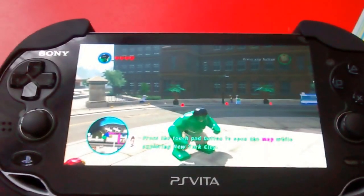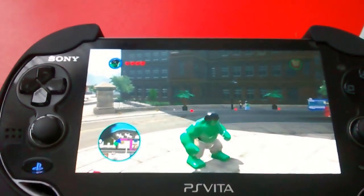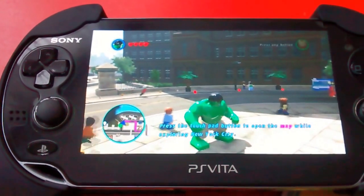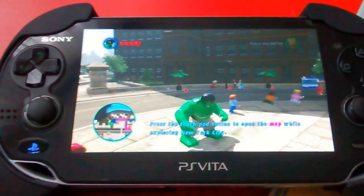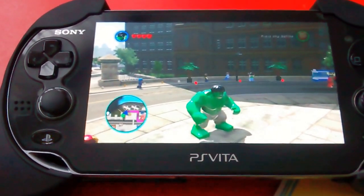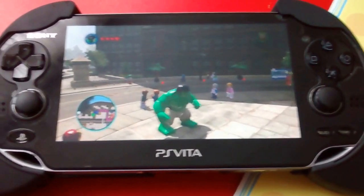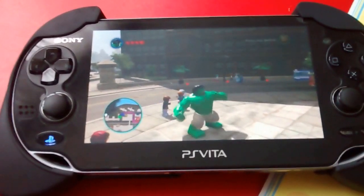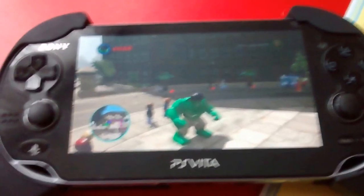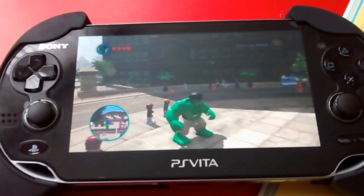That is literally my only problem — other than that, remote play is flawless, and then it'll just suddenly cut out on me for 5 or 10 minutes, and then it'll be back to normal again. If anyone has any solutions or suggestions — I've tried most things. I'm on separate channels, my PS4's through Ethernet, all the necessary ports are open, I've had it in the DMZ and out of the DMZ, I've connected through my router, I've tried direct connection, and I've turned power saving off on my Vita. I think I've tried everything.